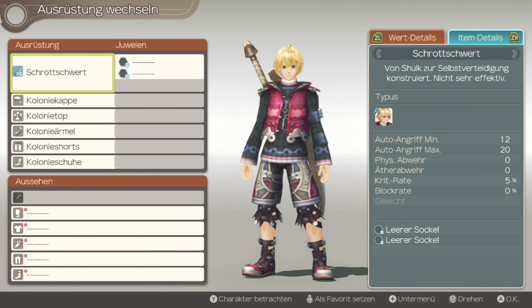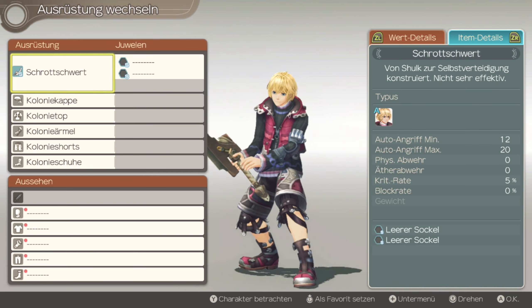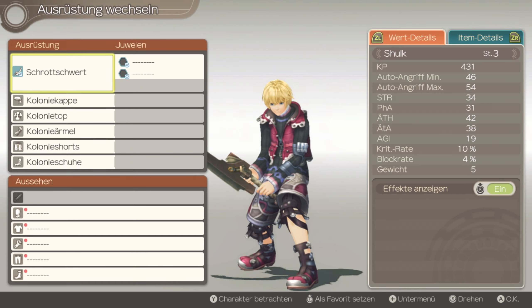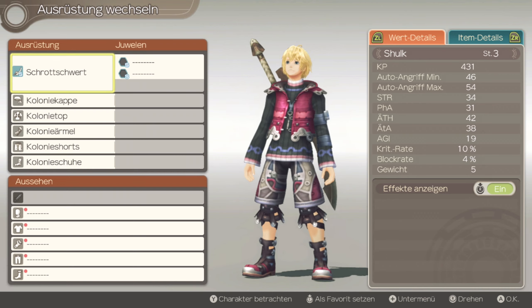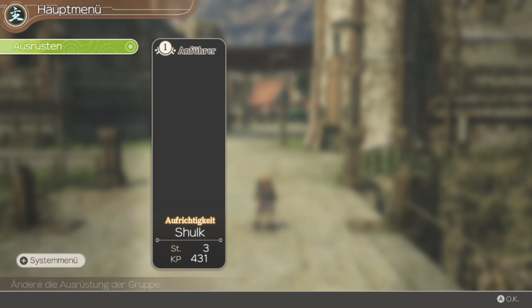Item Details. Zwischen 12 und 20 Autoangriff haben wir gerade, das ist nicht viel. Leere Sockel. Effekte anzeigen, so. Alter, fuchsen wir uns schon nach und nach rein.